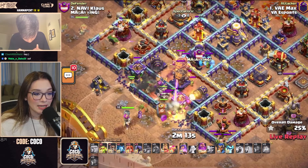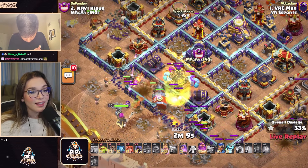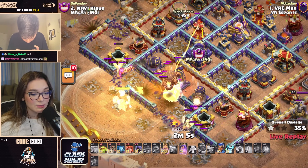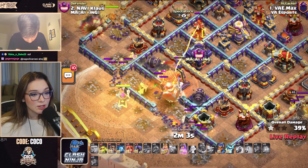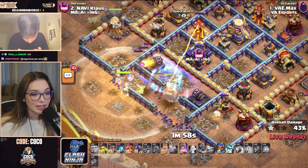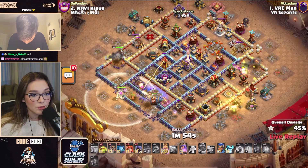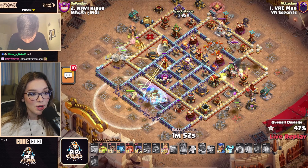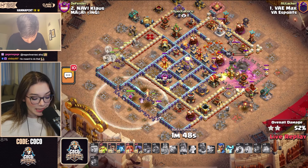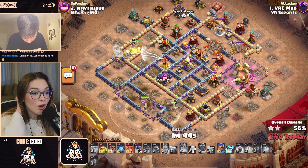Now these Valkyries are coming in hot for the right-hand side. A Poison spell is down to help with those Clan Castle troops, and the Warden ability is on nice and early. There is a drill in the mix as well — good value to keep the drill's health up because it does good work by stunning some of these defenses. The Monolith is already secured on this base. Now the Queen goes to ability on the left-hand side, giving her some Healers and turning her into a mini Queen charge.